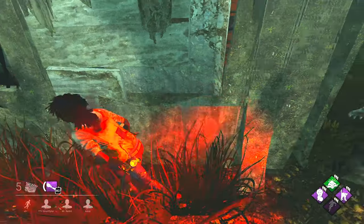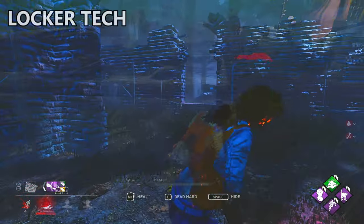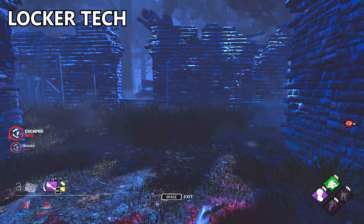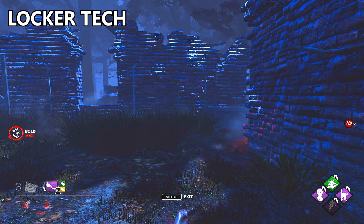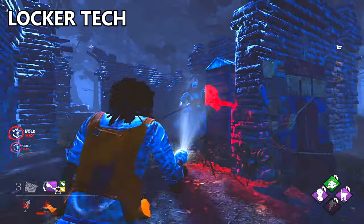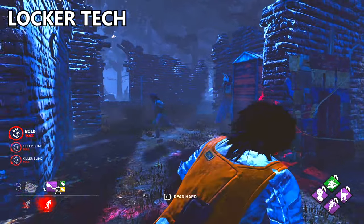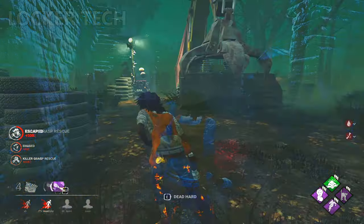Now onto the second technique, the Luck Attack. The Luck Attack requires a nearby killer, a down teammate, and a flashlight. Right as the killer is about to open my locker, you can see I jump out! This forces the killer to pick up my down teammate and allows me to go for the flashlight save.